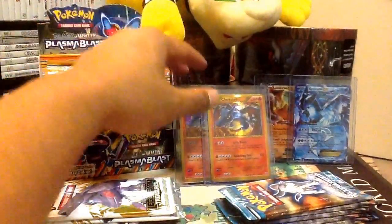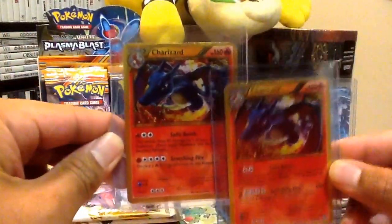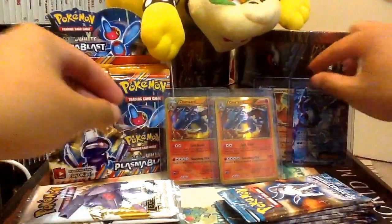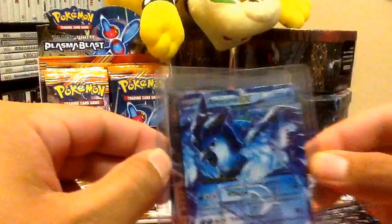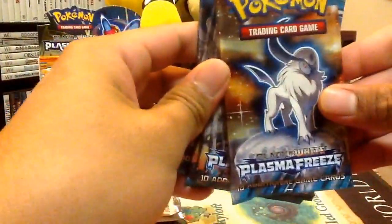Hi everyone, you're watching the video of Arknights. So far, just in case you guys missed it, I pulled the two Black Charizards, which apparently are Err's, and then we got a Landorus EX and an Articuno EX. Alright, so let's continue on and let's move on to the Plasma Freeze packs.